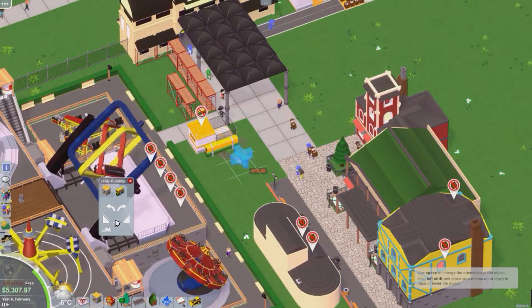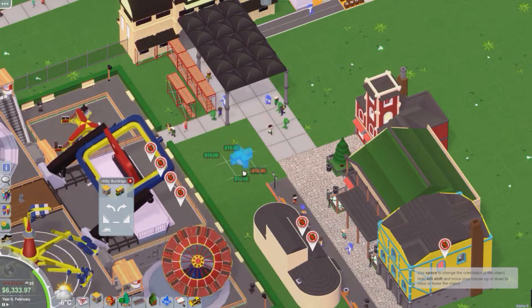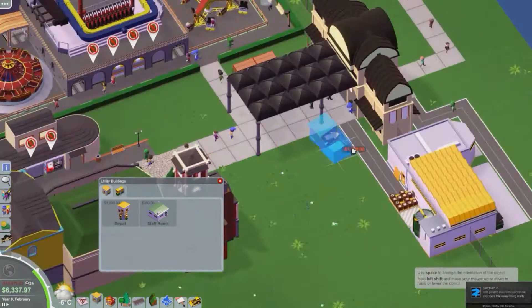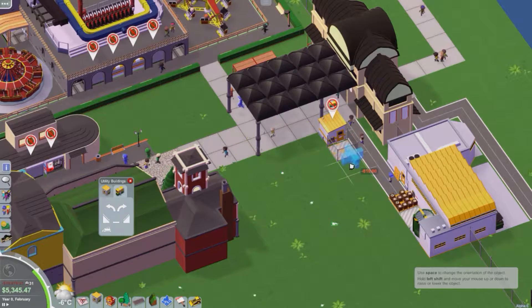Lots of translations for different languages — French, Spanish, German, etc. Heatmaps for roller coasters have been added to show velocity and maximum speeds and stuff on roller coasters, which is pretty cool.